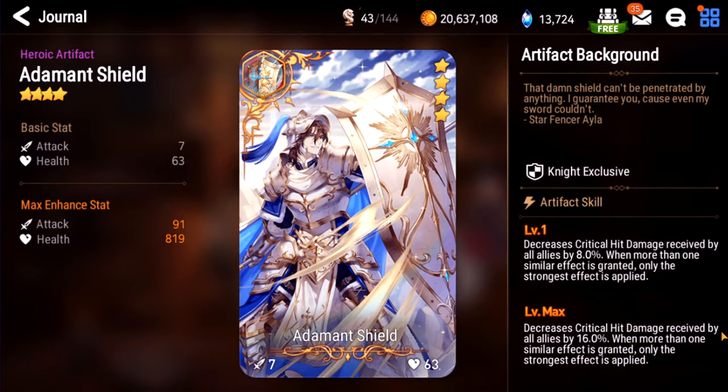Atom and Shield decreases crit hit damage by 16% and it does stack with Aureus. I'm also going to give this an S — that's a really good amount of damage mitigation and it gives it to your whole team. Very powerful artifact.